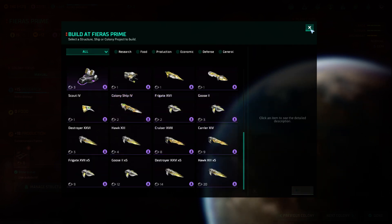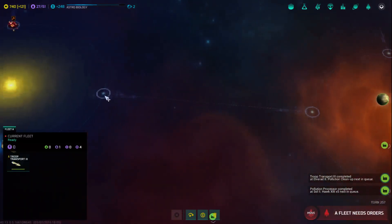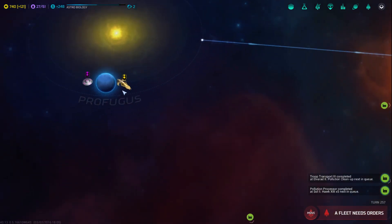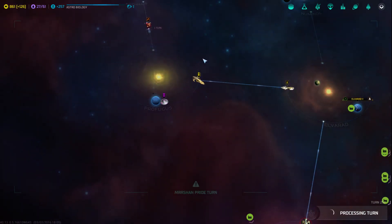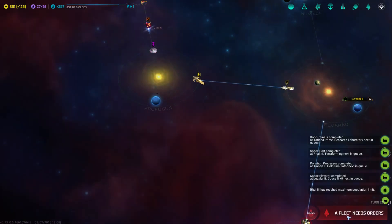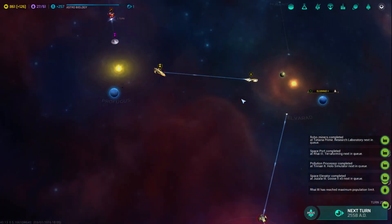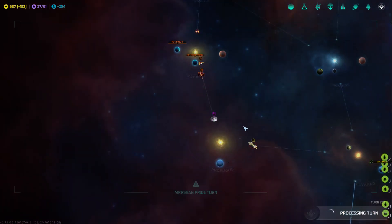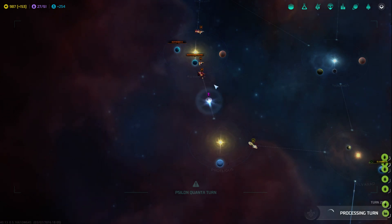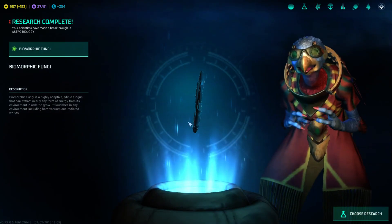I'd like you to make some ships — I need some in here somewhere. Hang out there. He's repaired. How can we get that guy repaired? Lots of people — oh, they all reached their maximum population. All of them. The economy has worked.